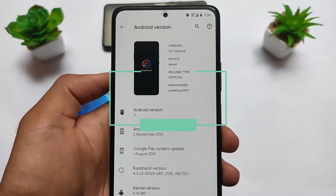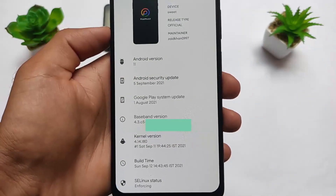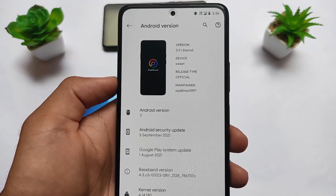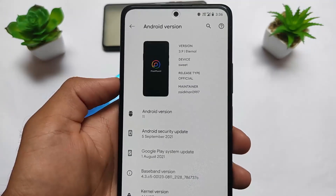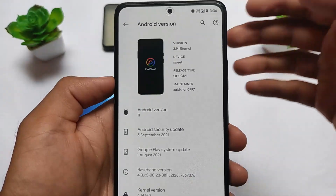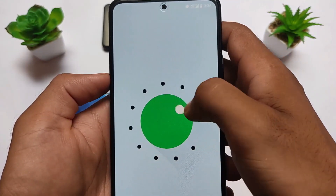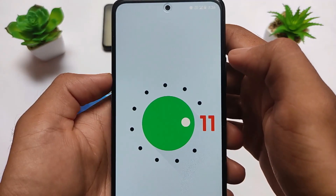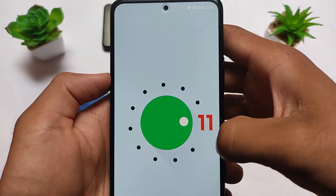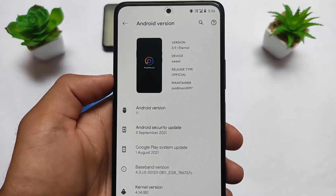If you're a Redmi Note 10 Pro or Redmi Note 10 Pro Max user, this is the best ever custom ROM you should definitely try. We're talking about Pixel Plus UI v3.9 official version based on Android 11. It's the latest September security patch build and the best build I've ever tried on a Redmi Note 10 Pro. I'm going to talk about everything in this video, so let's get started.